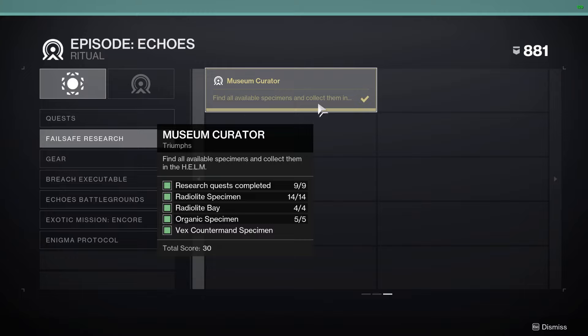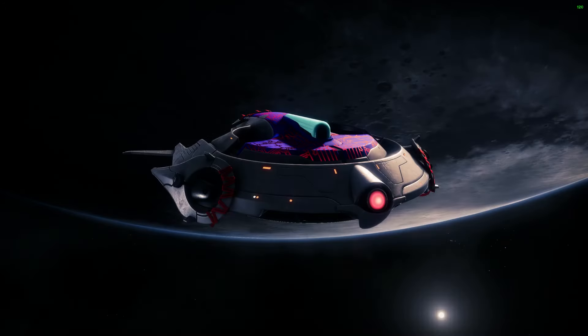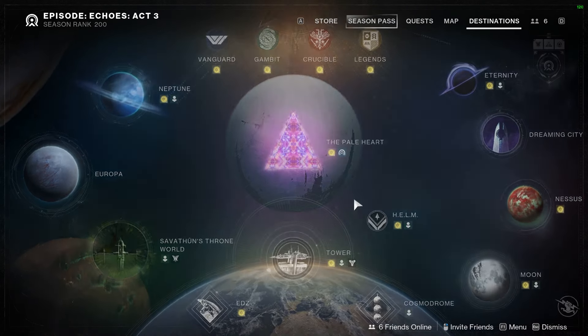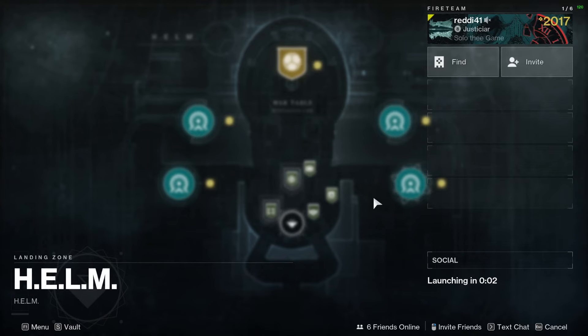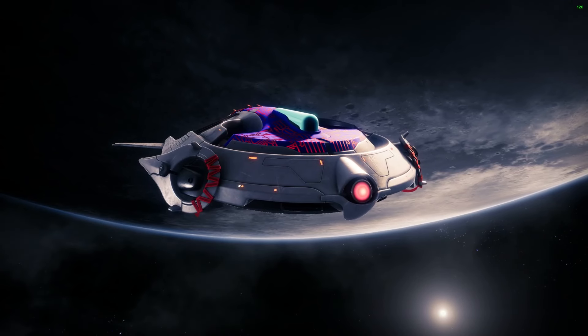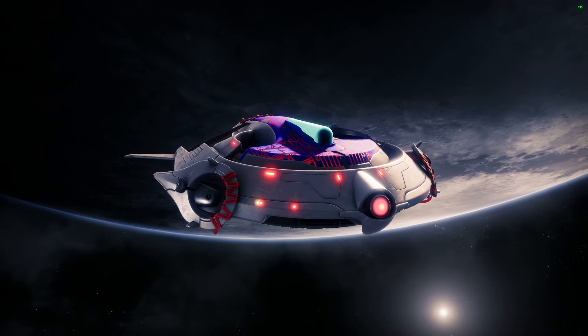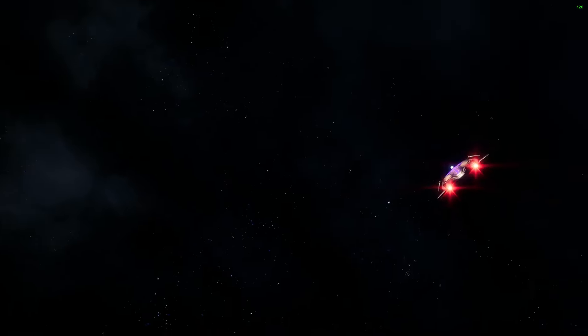Let's start with the very first one: the nine research quests. Research quests are specimen quests one through nine. You do the story, and some of them you have to go find yourself using the proximity sensor. I can go through the full list here and show you where they are.